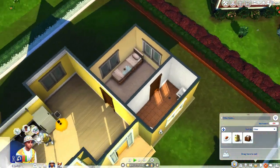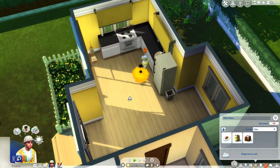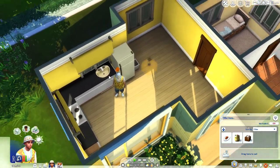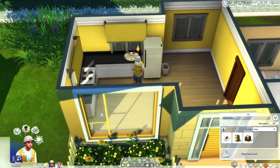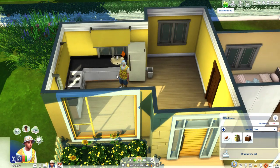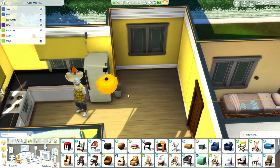All we need to really finish up here is the bathroom, the bedroom, and the rest of the kitchen and living room area. So Ziggy, let's get knitting! One thing that we need here is a chair. I don't know why I took away his previous chair, but we are gonna go ahead and get another chair for our Ziggy friend over here.